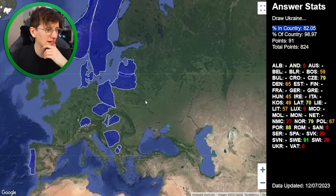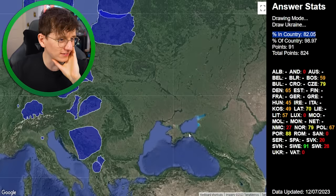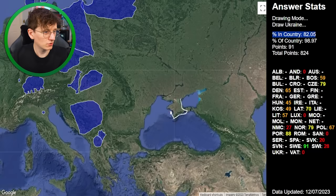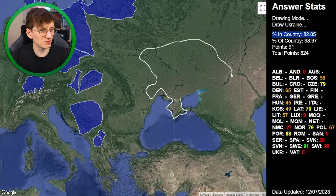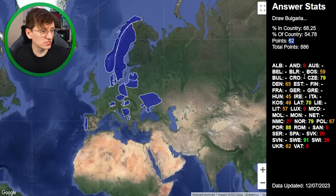Draw Ukraine. I know that this is the bottom of Ukraine. I work my way around, doing a large shape. I know Ukraine's big but is this remotely correct? We've got some points — 62.